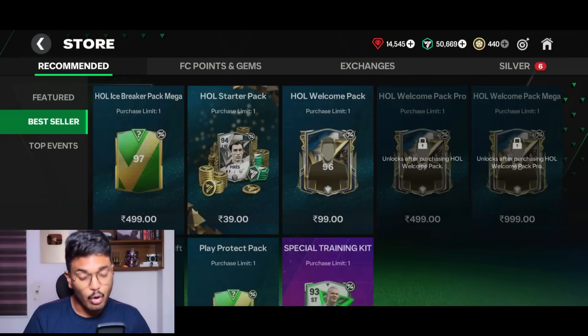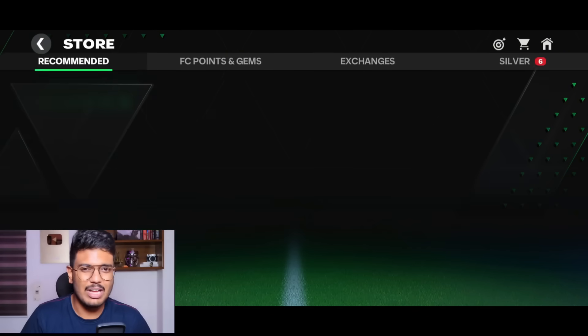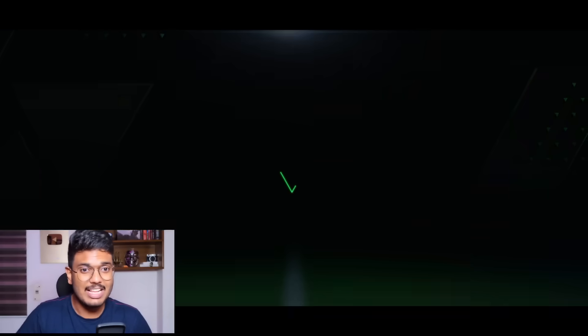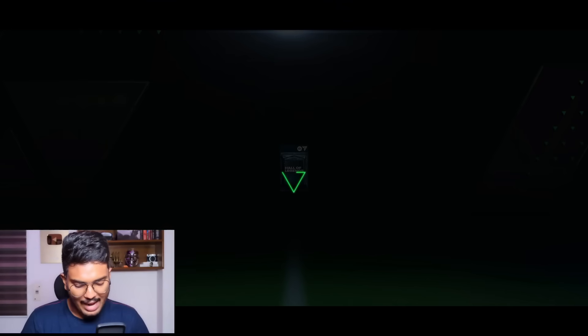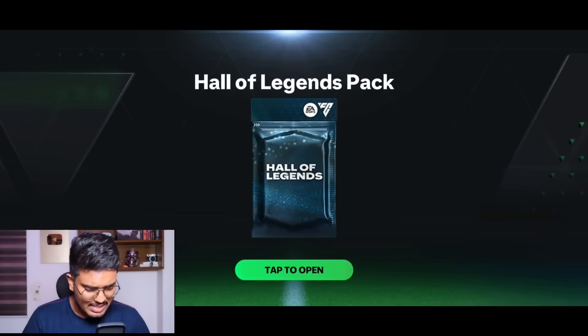If you go to the top events section in the store, that's where you can find the free Hall of Legends pack. Three very easy objectives, and you get 30 tokens total from them — 10 tokens from each objective. Let's go claim those 30 tokens.